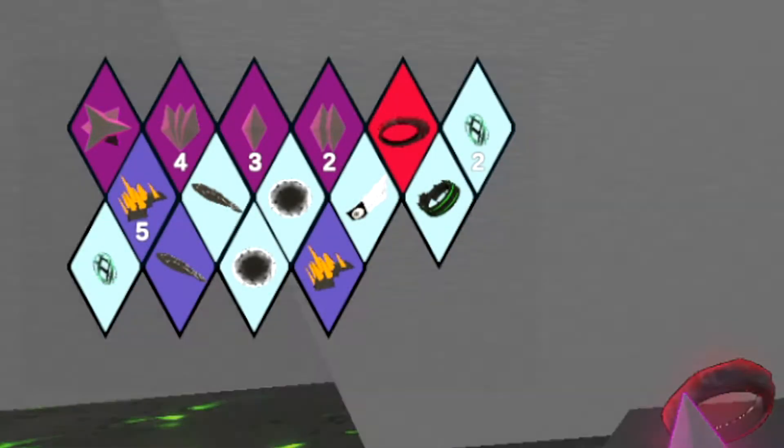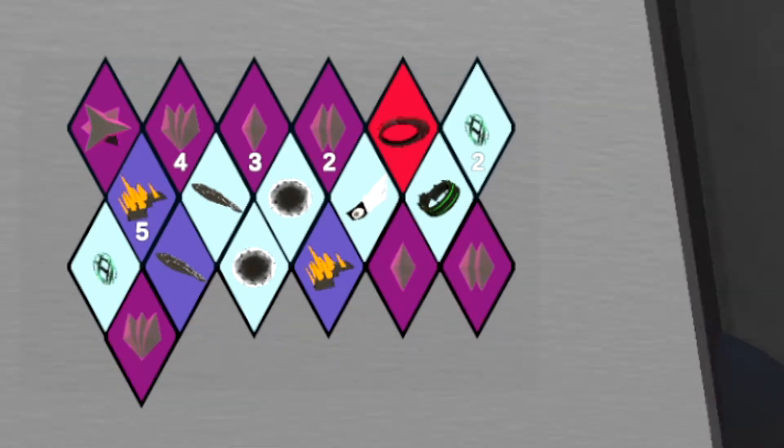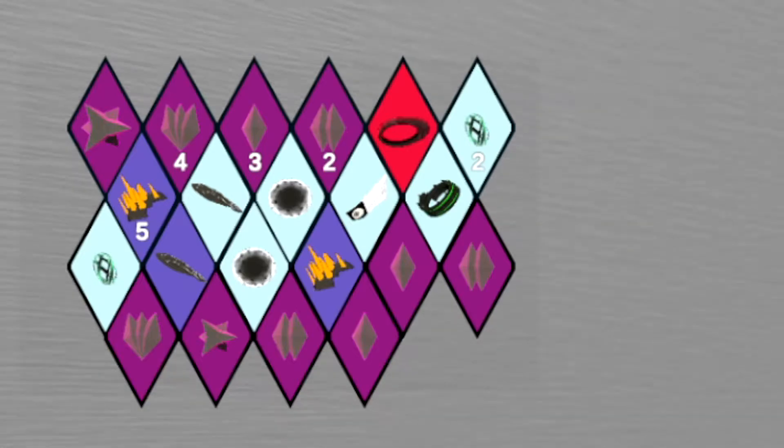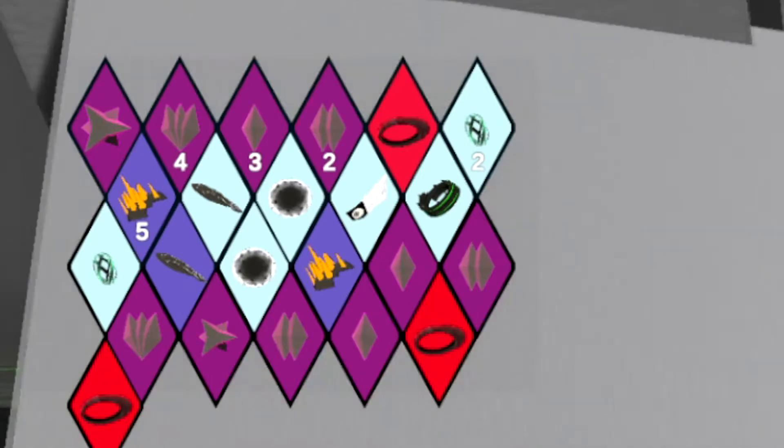I've also built out the UI to show these, and while it does need a little bit of work, this should give you a general idea of what it will look like in-game — the stacking numbers denoting how many of each item you have, and the colors on them denoting the tier that they are.